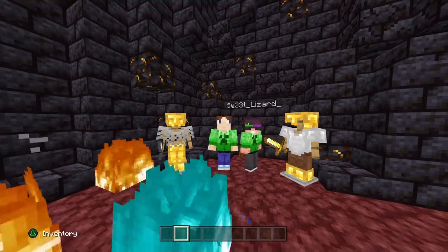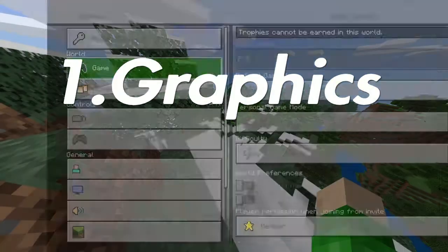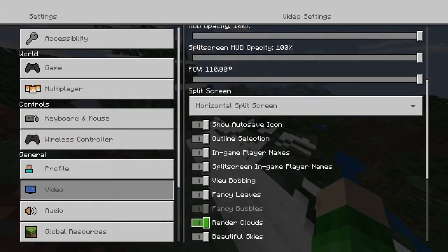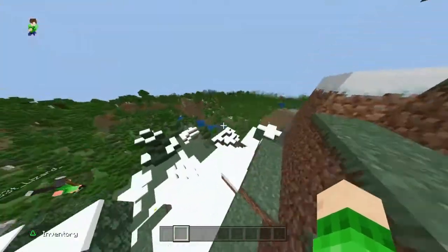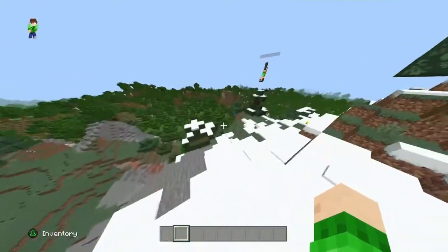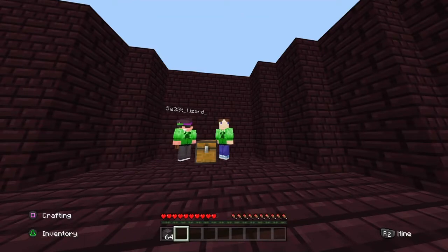The first thing we're going to do is change up the settings. We're going to turn down the graphics so we can get more frames per second. You don't have to do this, but if you want a couple more frames it's always nice. Fancy leaves off, beautiful sky off, smooth lighting off, fancy graphics off — the world is going to look a lot worse, but if you're really going for performance, I'd suggest it.